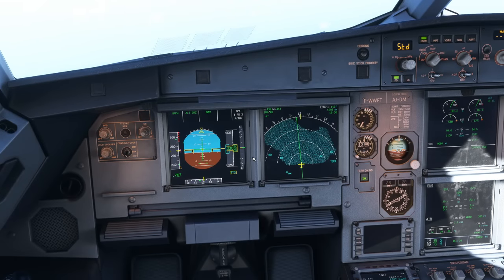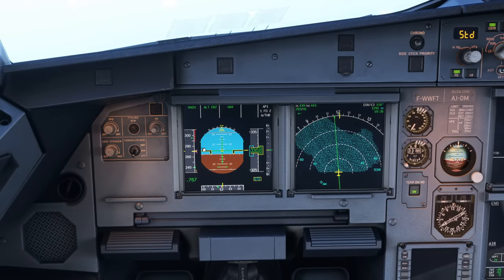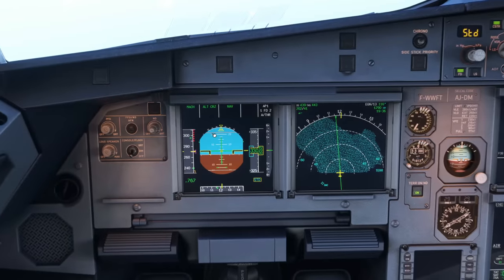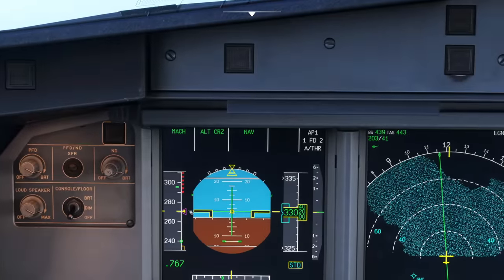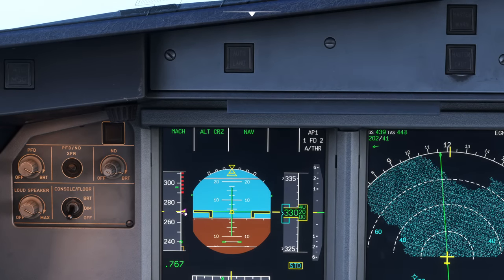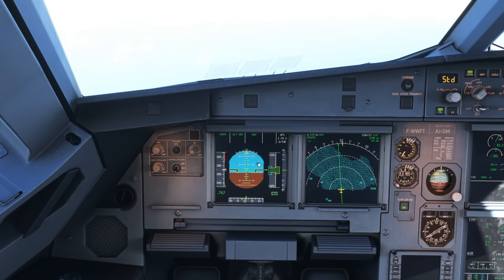What is Coffin Corner? As we climb, the low-speed limit creeps up and crucially the high-speed limit comes down. If you keep climbing you'll eventually find a point where these two limits meet — that is Coffin Corner. You're trapped: you can't safely accelerate and you can't safely decelerate. Speed is obviously very important to flight, so it's nice to have a range to work in. What if we were right there with the red bar just above and the yellow bar just below?